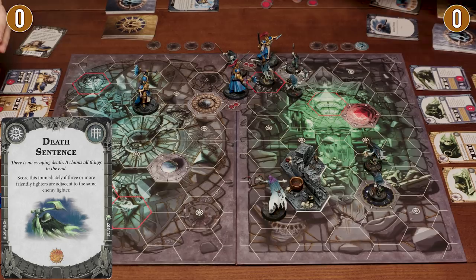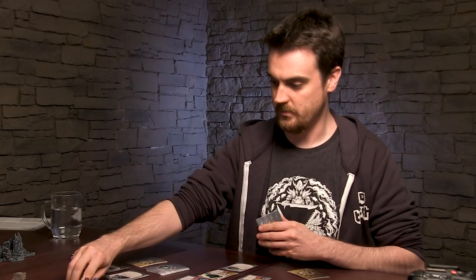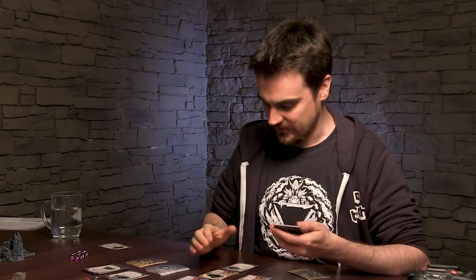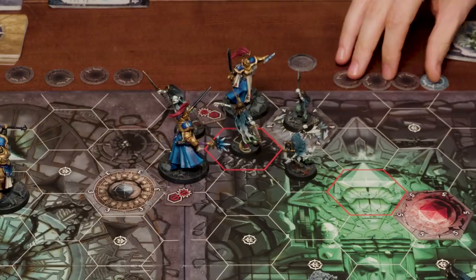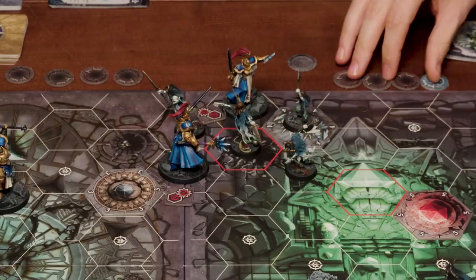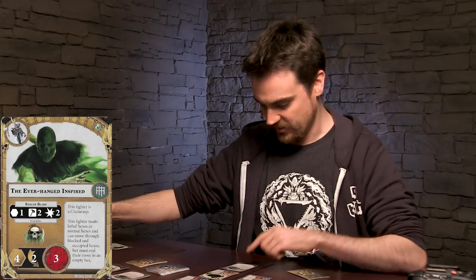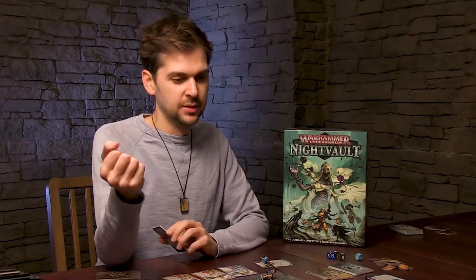Now you can spend that victory point immediately on an upgrade. I'm going to give the Everhanged 'Driven by Hatred' — plus one dice on their attack action when that fighter makes a charge. And that spends your victory point. So it still counts as a victory point but I can't spend it to get any more upgrades. The way this works is you collect victory points — they're how you win — but you can spend them to cast upgrades. So now the hanged man is just always better at charging.